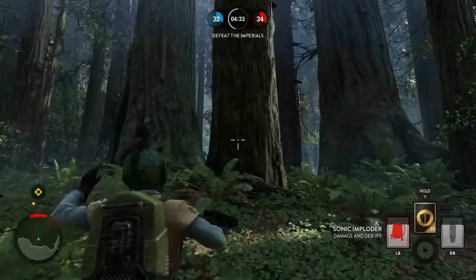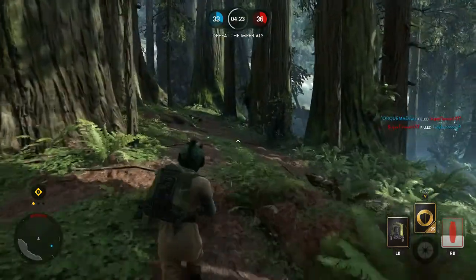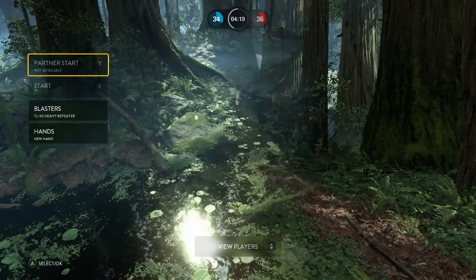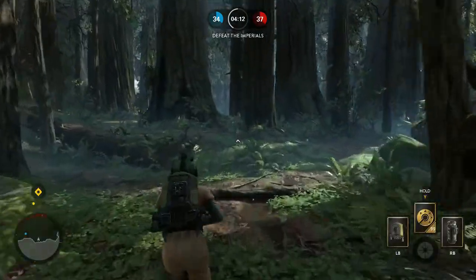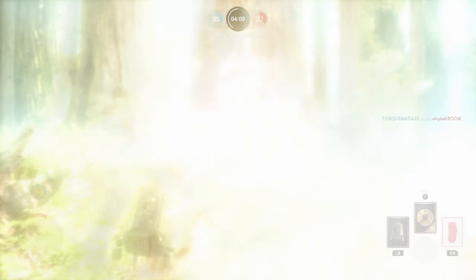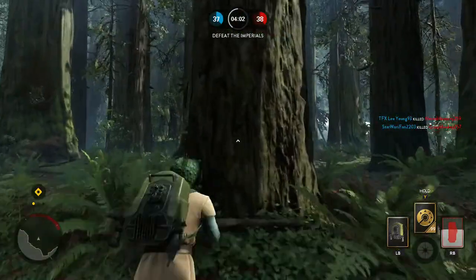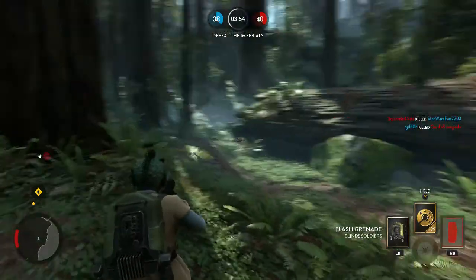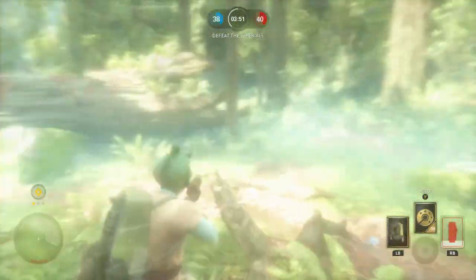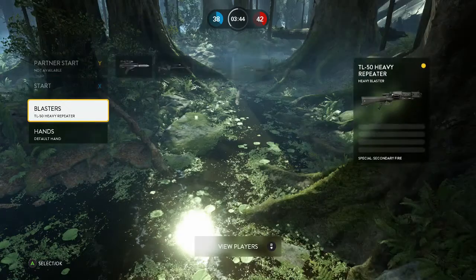Let me show you — I throw it against that tree and it comes back and blinds me. You can blind yourself really easily with the sonic imploder. With the flash grenade, if you throw it against something you can also get blinded, but the flash grenade gives more of a quick freeze effect — it just freezes for a quick second.